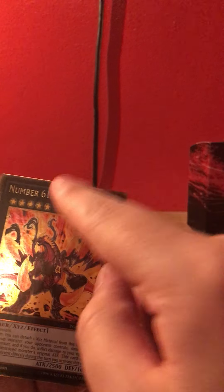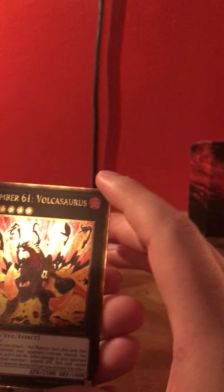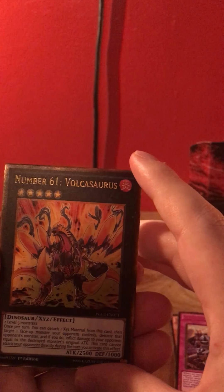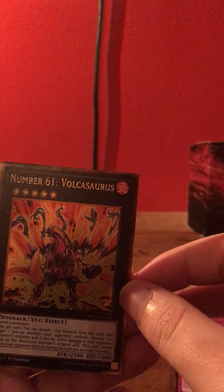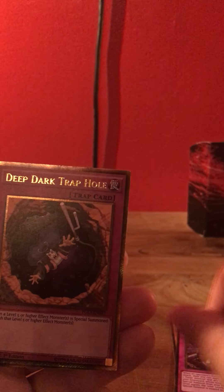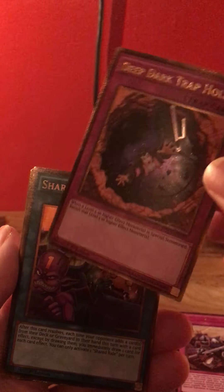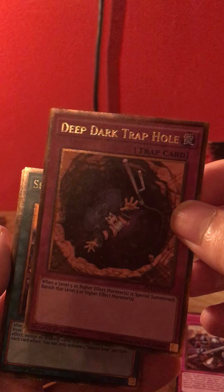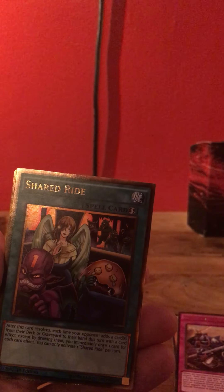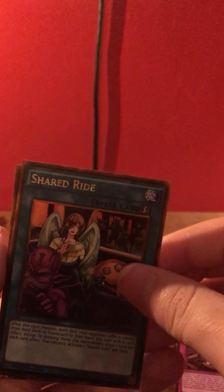I want to say Premium Gold because it's gold on the outer edges of them — that's what you're trying to talk about, because it's Premium Gold. Number 61, Rock Caceres. Deep Dark Trap Hole. Wow — I haven't seen prettier foil than that one. But shared rad.